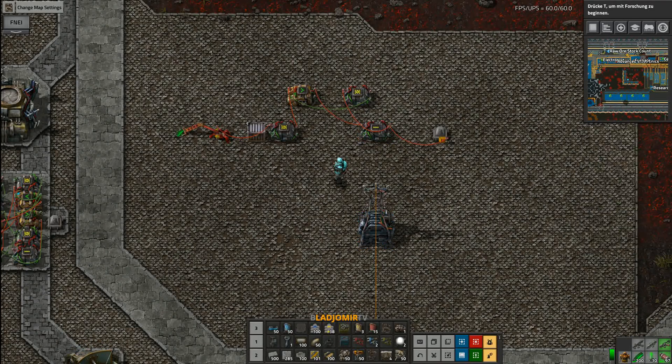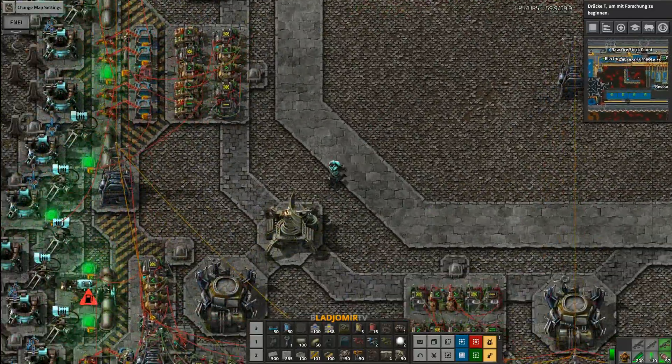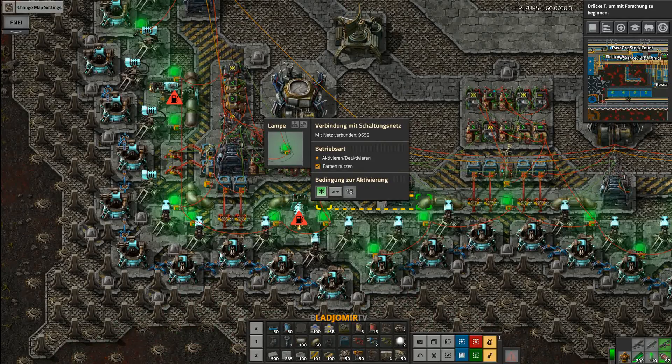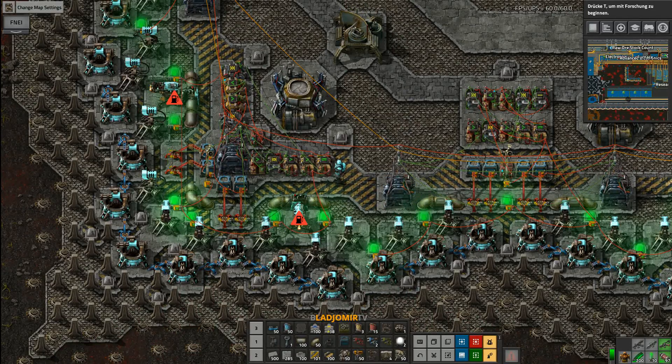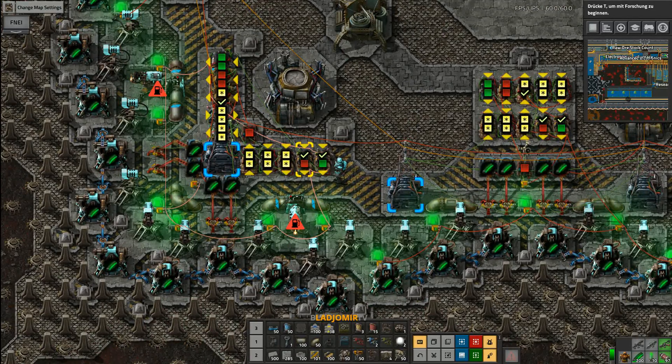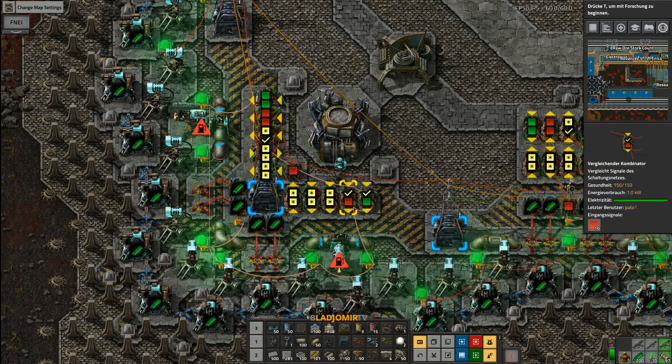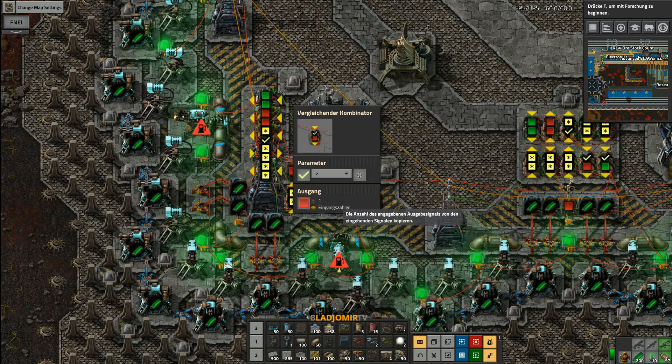I will also include a blueprint for you guys, because it is much easier to understand when you actually see it. There is also a second clock, but a continuous one for the red light. Once a trigger signal has been sent, the green light turns off and the red light starts flashing.